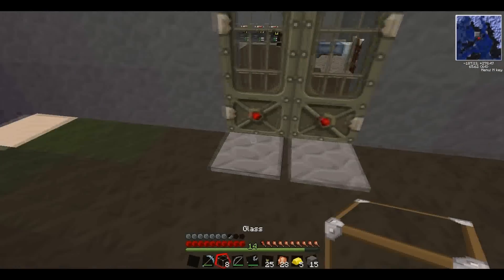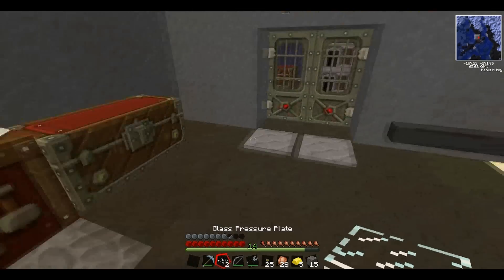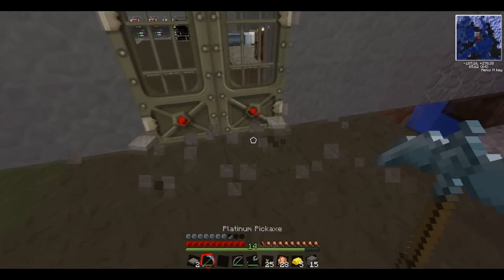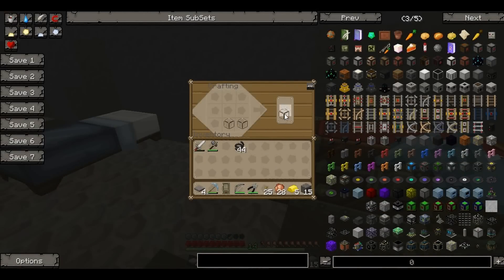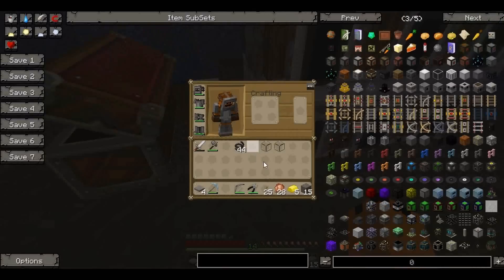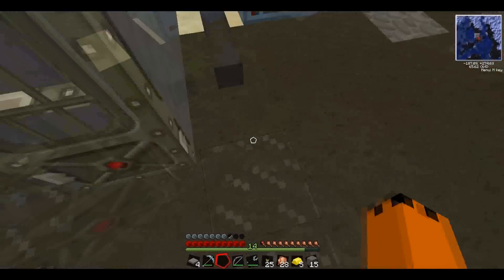These pressure plates don't look that good on the floor. There's something new in this mod pack called glass pressure plates. I thought these looked pretty cool when I first saw them. Look at that — that's pretty good, I think. These glass pressure plates, I thought they were pretty neat and good looking, so I just thought I'd use them.